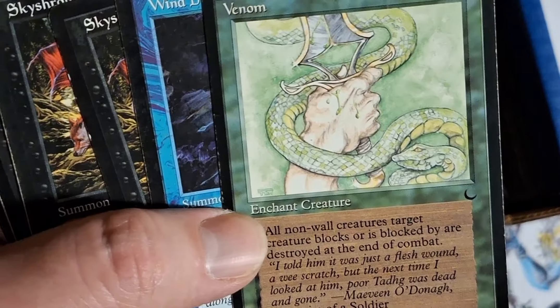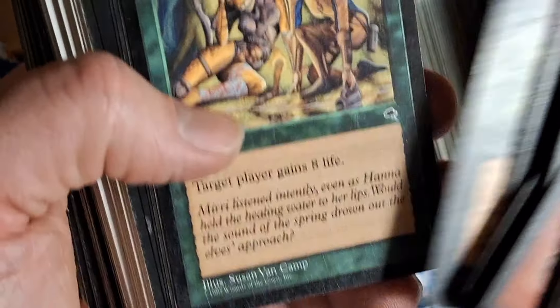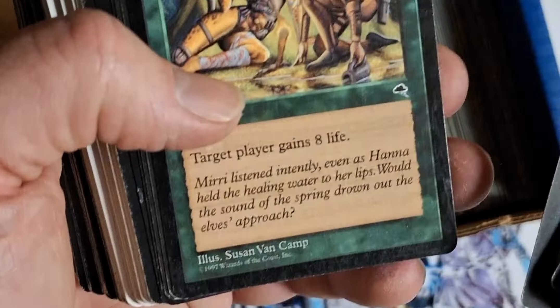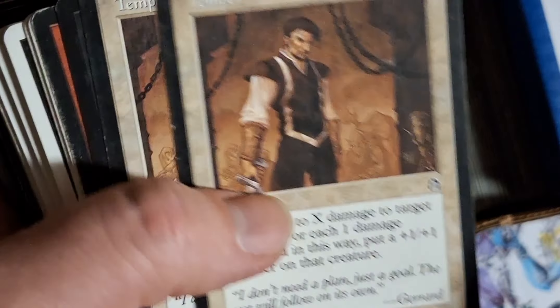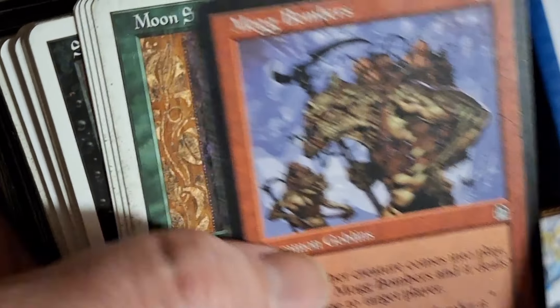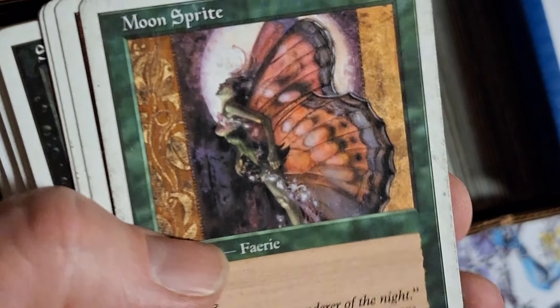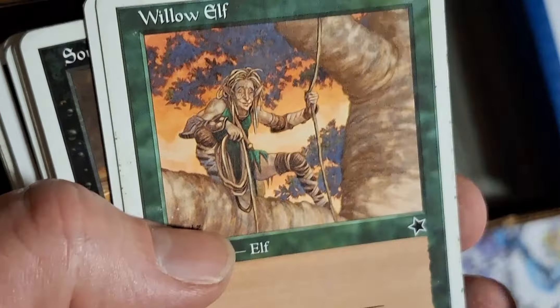That's even really old — there's some Dark in there. I think that's Tempest. You don't see artwork like that anymore. Oh man, there's some Fourth or Fifth Edition I think, and there's one of the starters.